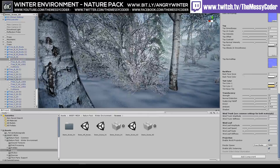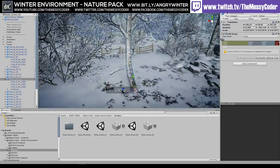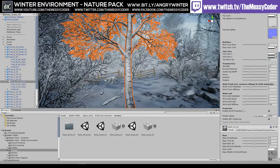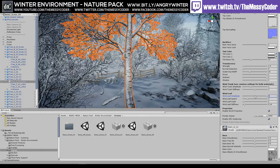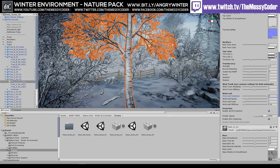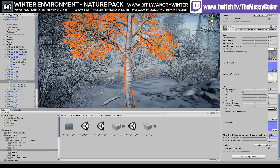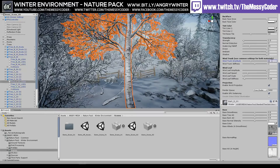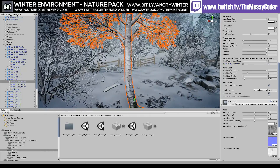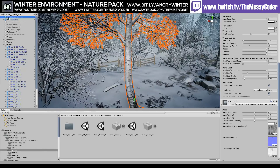Now we've got another type of tree — the C trees. We've got A, B, and C — three different types of trees. Doing a similar thing with this one: the branches at the top, bang, that's very windy. This is on the D material so we put it up to three, stiffness to one, and match those settings. Now we've got a very windy tree as well. I love the fact that we can control the wind settings for individual items and also the global settings.